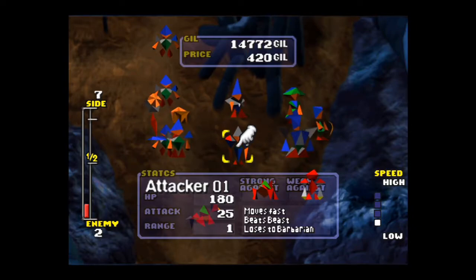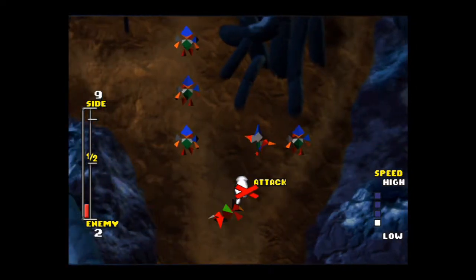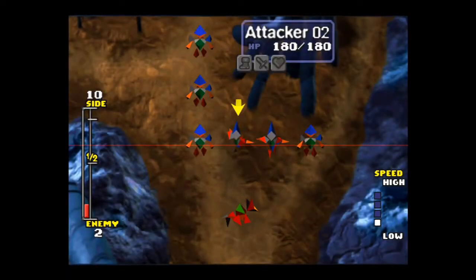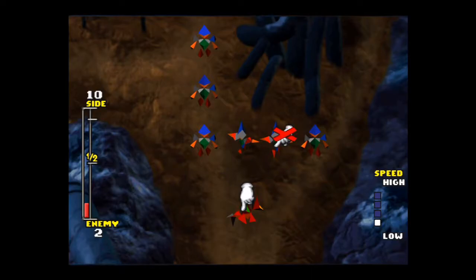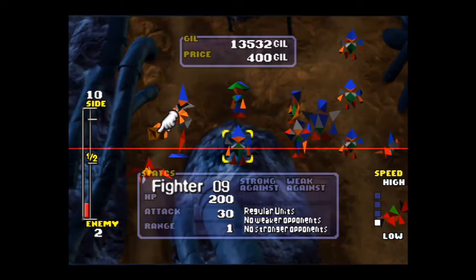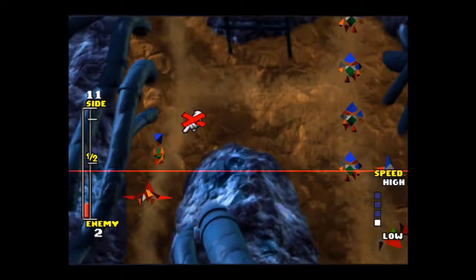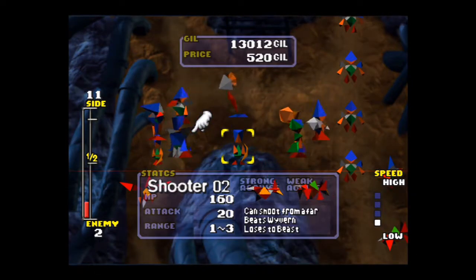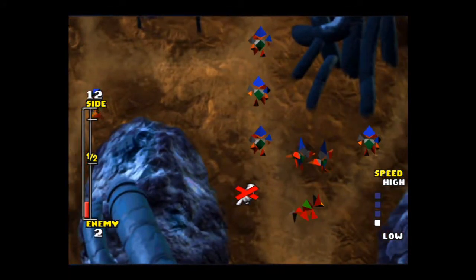We have a beast down there — we want attackers, so let's summon attackers and send them on the enemy we want. Over here we have another enemy, which is a bird creature — we want shooters. If you're quick enough, you can get this done in the first round.